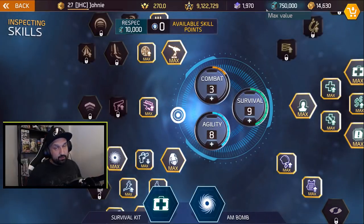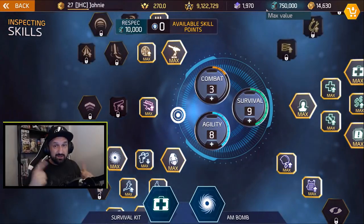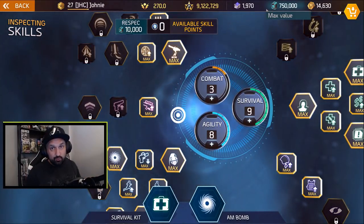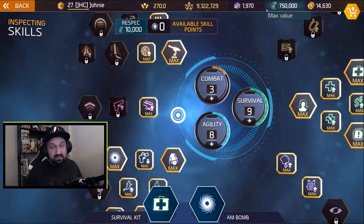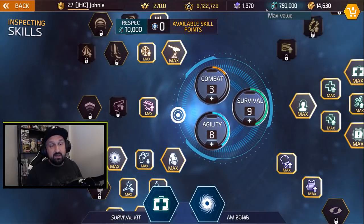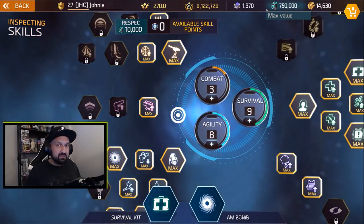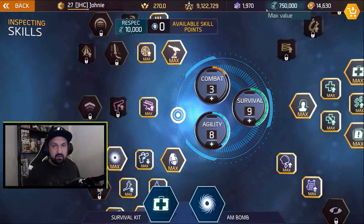Hey, what is up guys! Johnny here back with more Shadowgun Legends. If you don't know already, the skill tree as we know it right now is about to get a huge extreme makeover, and the next update 0.90 is about to drop. It could be soon, probably sooner than we expect. They said last week on their stream a few weeks, but they didn't give a specific date.